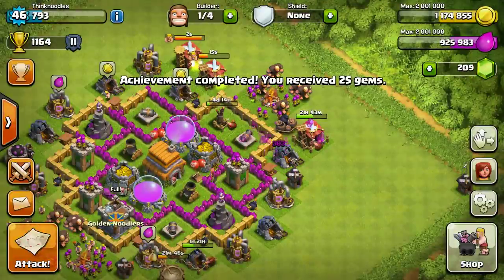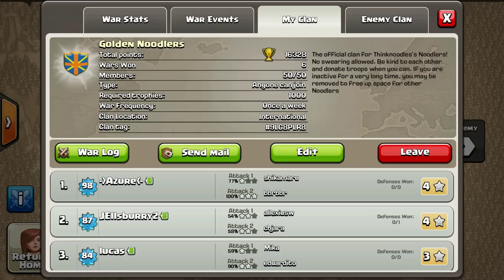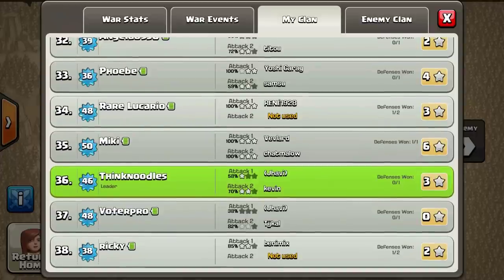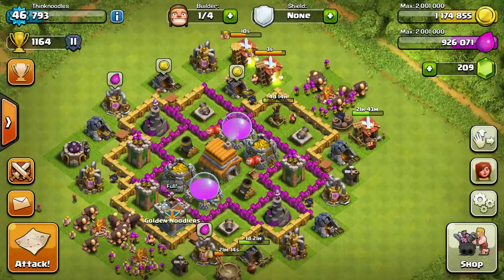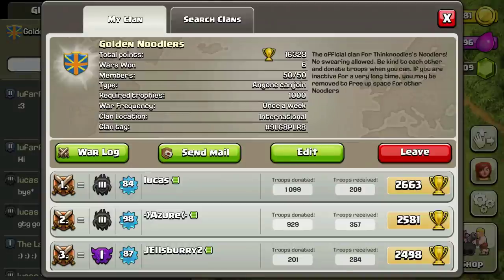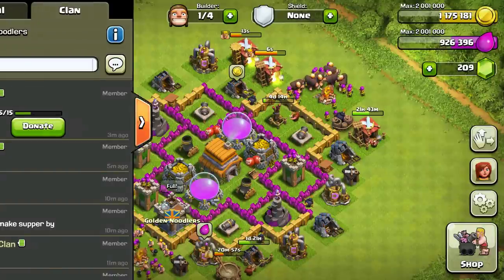We got the achievement for collecting 800,000 gold in clan war, which means we won. The score was 106 to 87. I got 348,000 gold, 348,000 elixir, and 120 dark elixir, which I can't really do much with yet. That's me there — Kevin, yay! We are now five for six in the war log, and that almost-loss score was nearly identical to the one we actually lost.